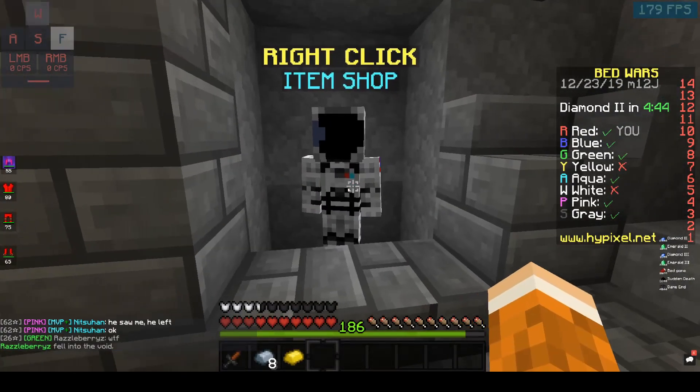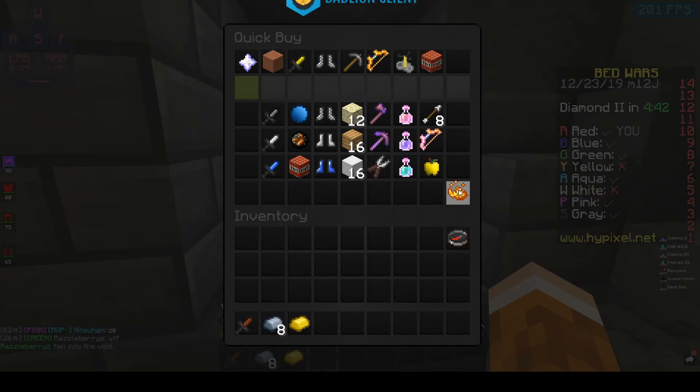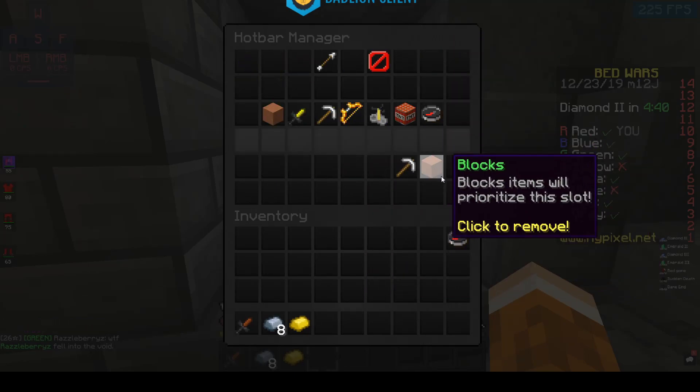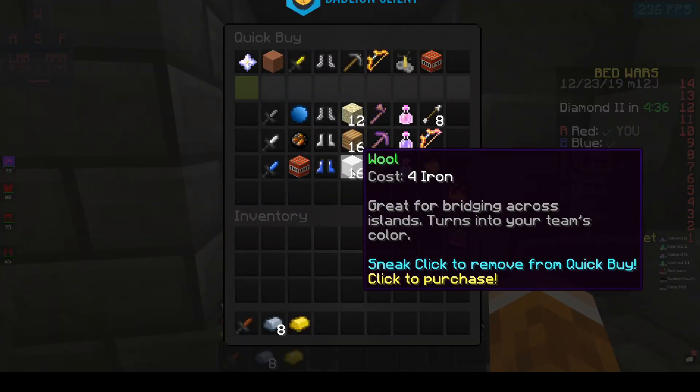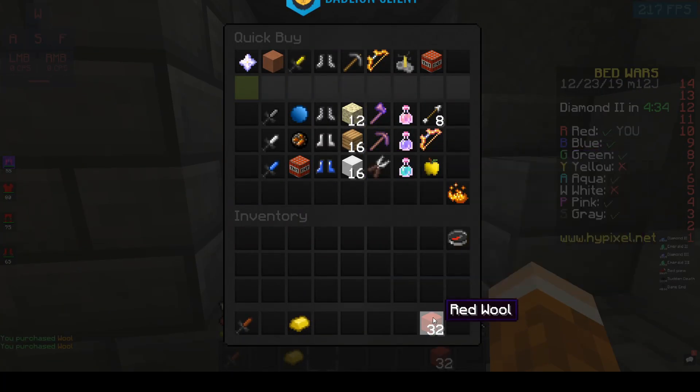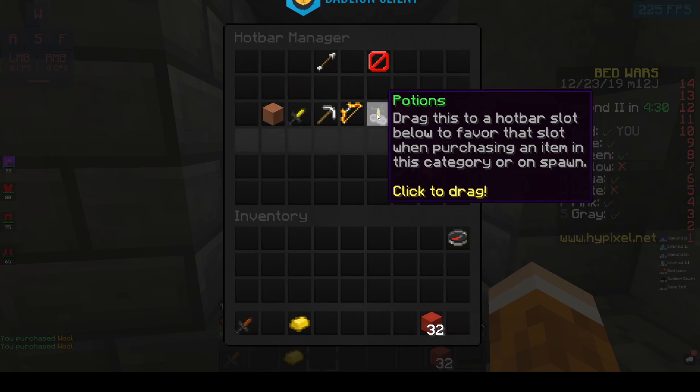So now your blocks, once you buy them — because your blocks are put into your 8th slot — now that you want them to be in a certain slot, all you do is buy, and that is it.